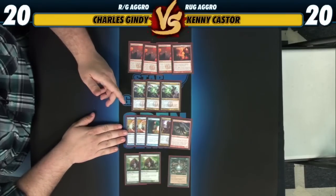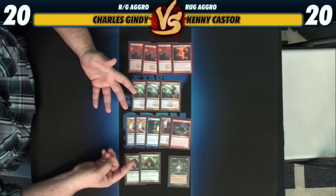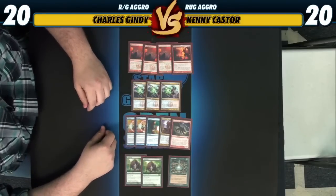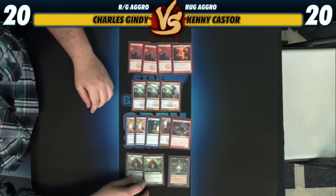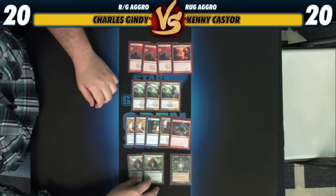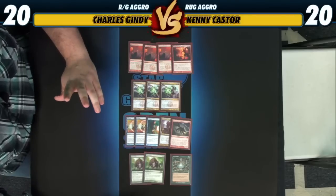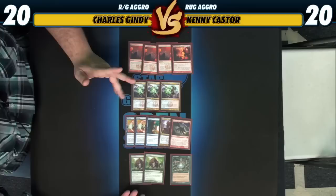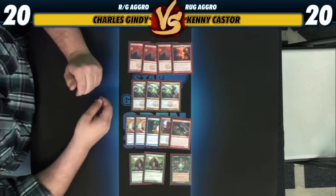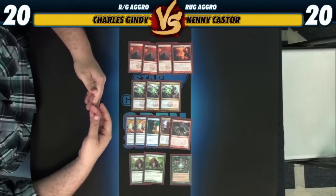We've got our Counterspells and Dragons package, which is basically against control decks — any deck that can go into the late game, maybe with Sphinx's Revelation. Go ahead and counter those, then follow it up with a Dragon and you're probably good to go. We have one Ground Seal just to see — you don't ever want to draw two, but it's good to have one. And then just a couple of Thragtusks. The Thundermaws in the main deck aren't as good against aggro, and you probably want another five-drop that does something besides race an aggressive deck — you need to be the control deck in that matchup.